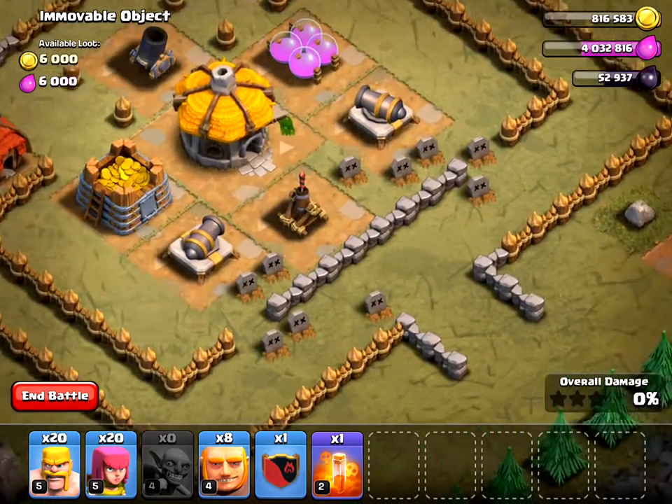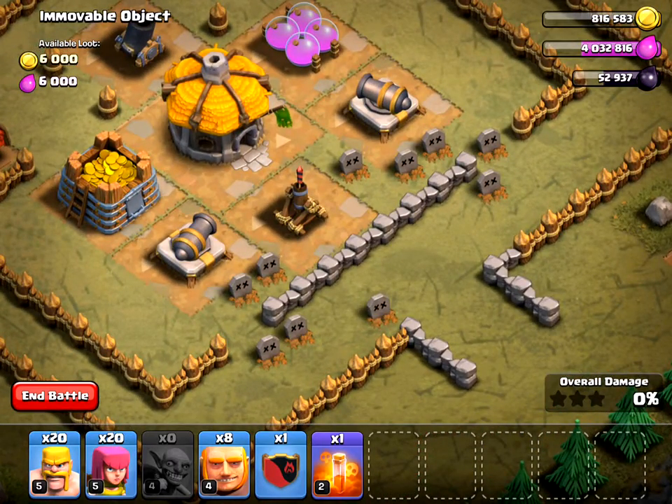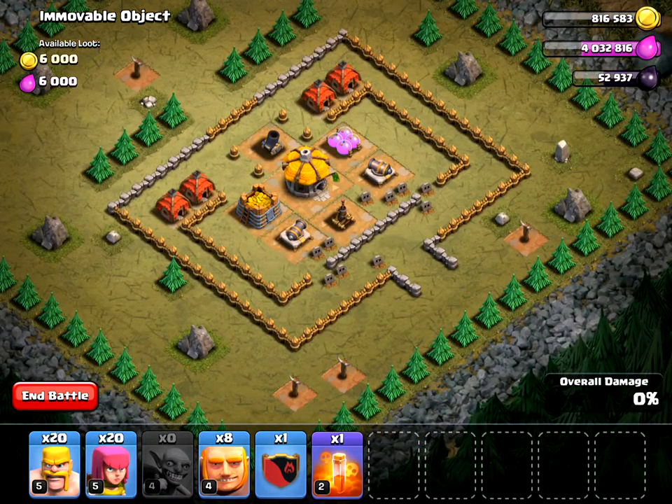Now I'm going to try to take out this archer tower. In my clan castle I have two balloons. If you've watched some of my earlier episodes, I've been recommending that you upgrade your clan castle, join a clan, and request balloons for a lot of these missions. So what I'm going to do here is send in some giants, and behind the giants I'm going to send in some archers.